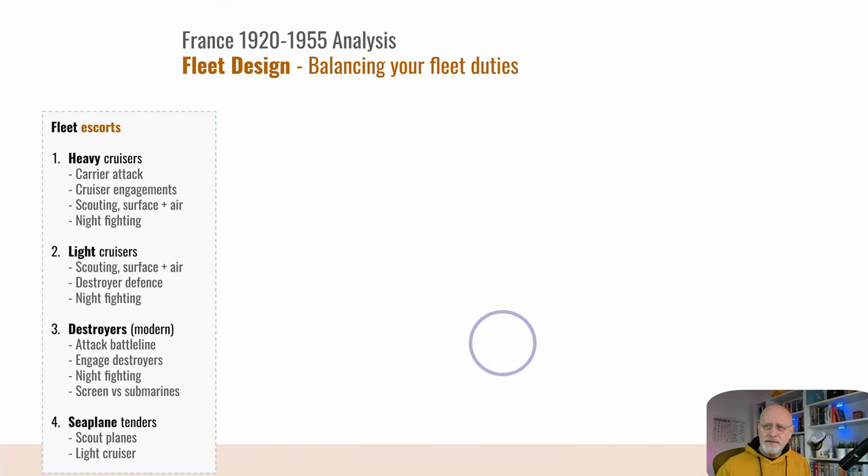Then the rest of your fleet. You've got what I've called fleet escorts: your heavy cruisers, which can also do raids and attack carriers overnight. They're primarily there for cruiser engagements and scouting — both on the surface in bad weather and at night using line of sight and radar, but also using air if they carry scout planes. Light cruisers are similar, but they add destroyer defense to the equation.